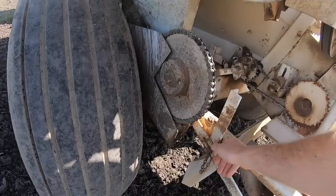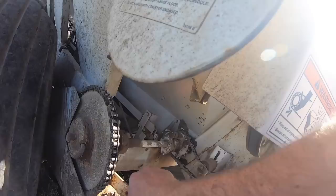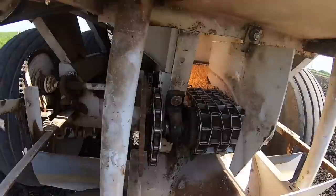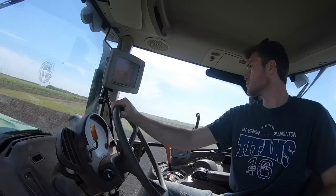Just pulled into the field we're running in today. First thing I've got to do is engage the ground-driven system — I take this out, shove it up a bit, and put the pin back in. We already got it set up. We adjust it by opening and closing the gate. This first pass I'm just going to do freehand, and then once I get to the north side I'll set up an A-B line and get trucking.